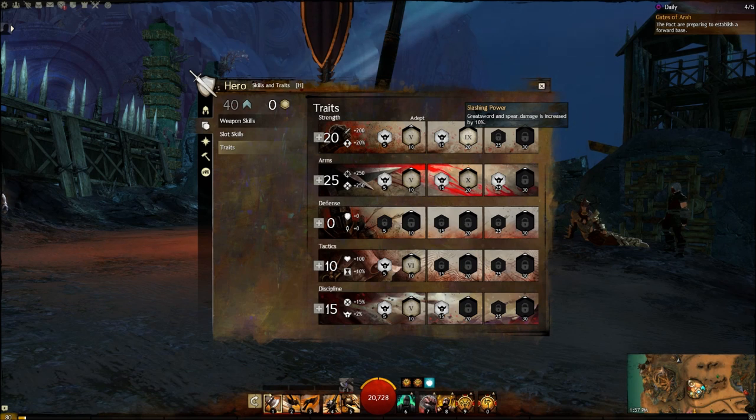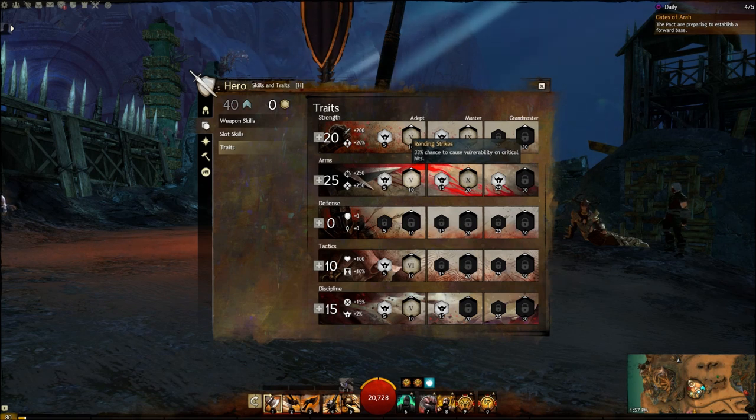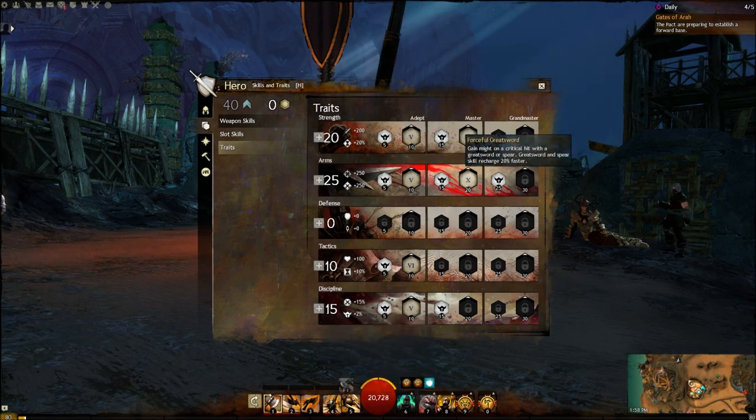Next I use Slashing Power, which gives my Greatsword and Spear damage an increase of 10%. If you're not using your Greatsword, you're going to want to swap that out. In Arms, the first trait I choose is Rending Strikes, which gives a 33% chance to cause vulnerability on critical hits — really nice because with this build you're critting all the time. Then I choose Forceful Greatsword, which grants might on critical hit. Again, you're critting all the time so you're constantly gaining might, and it also makes your Greatsword and Spear attacks recharge 20% faster.